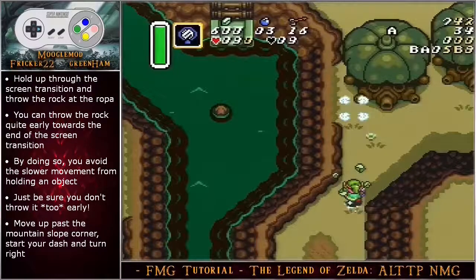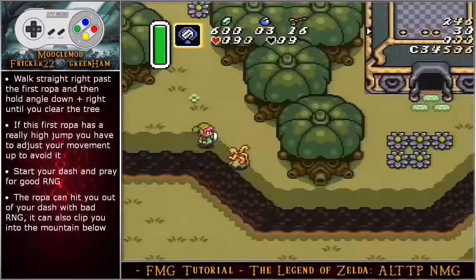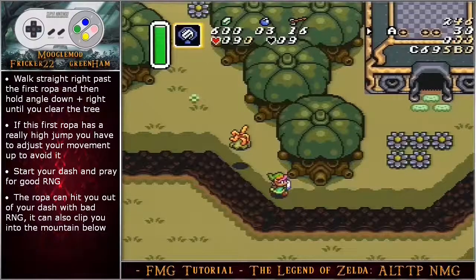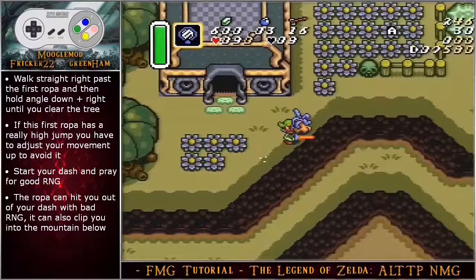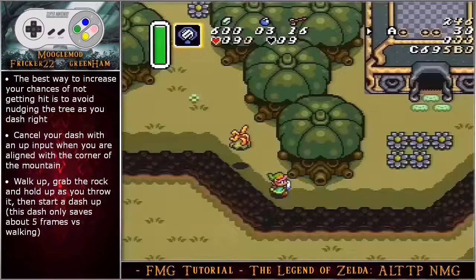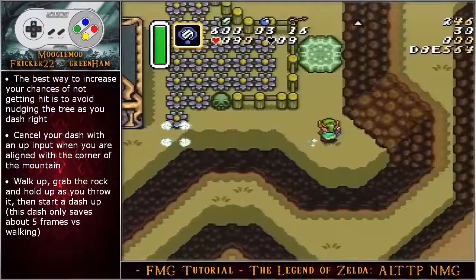Move up past the mountain slope corner, start your dash and then turn right. Walk straight right past the first ropa and then hold angle down right until you clear the tree. If the first ropa has a high jump pattern, you have to adjust your movement up to make sure you avoid it. Start your dash and pray for good RNG — the ropa here can hit you out of your dash with bad RNG. It can also clip you into the mountain below. The best way to increase your chances of not getting hit is to avoid nudging the tree as you dash to the right.